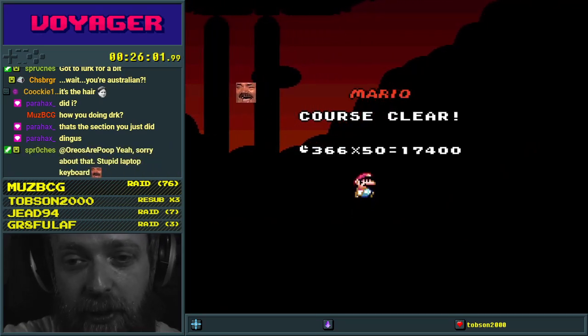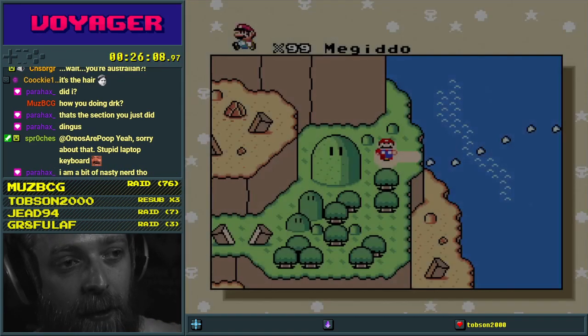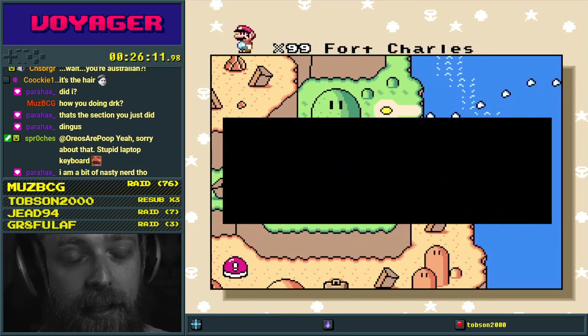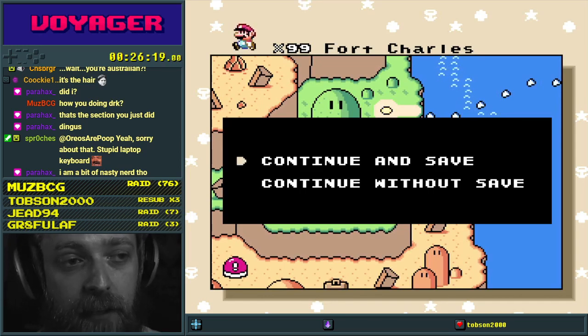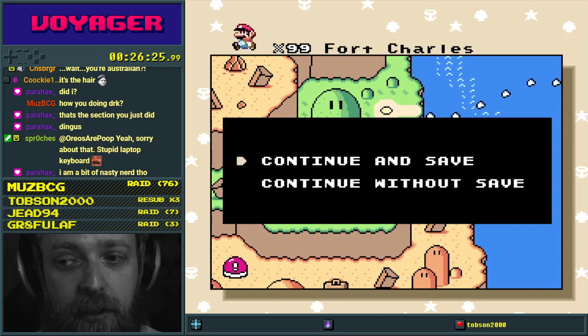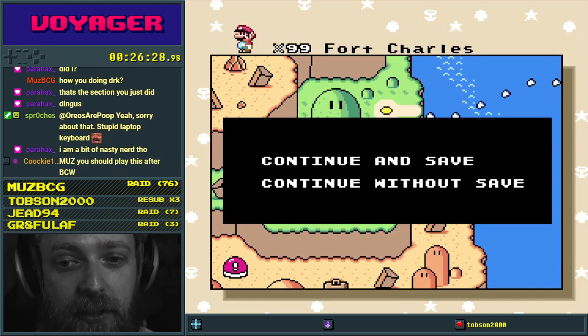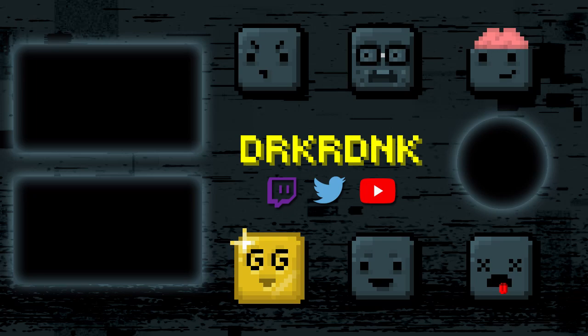Muz, I'm really excited tonight because I've been testing this ROM hack for months — every week I play a new version and Parah keeps improving it and adding new stuff, and it's finally out. It came out within the last 24 hours, it's called Voyager, it's 24 exits, and it's kind of an intermediate thing. It's solidly intermediate, but it's hard to say because I've played it so much that it probably feels easier than it actually is.